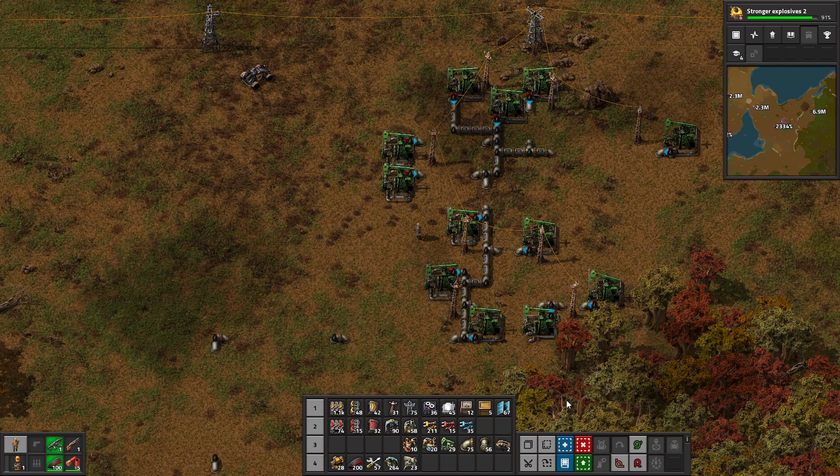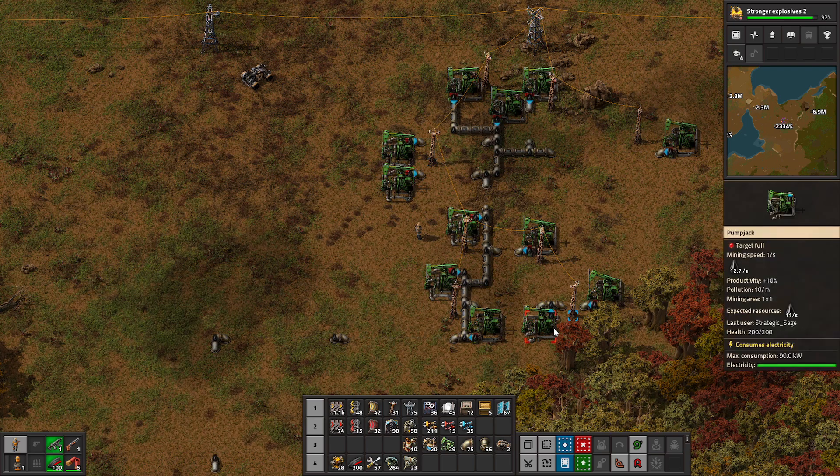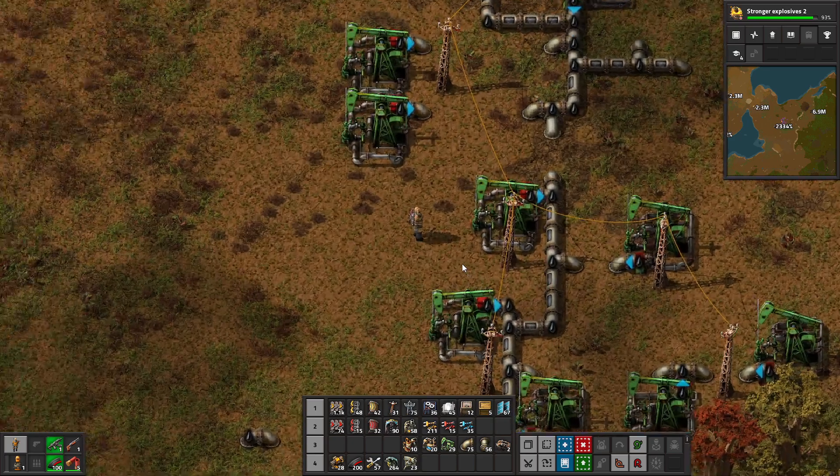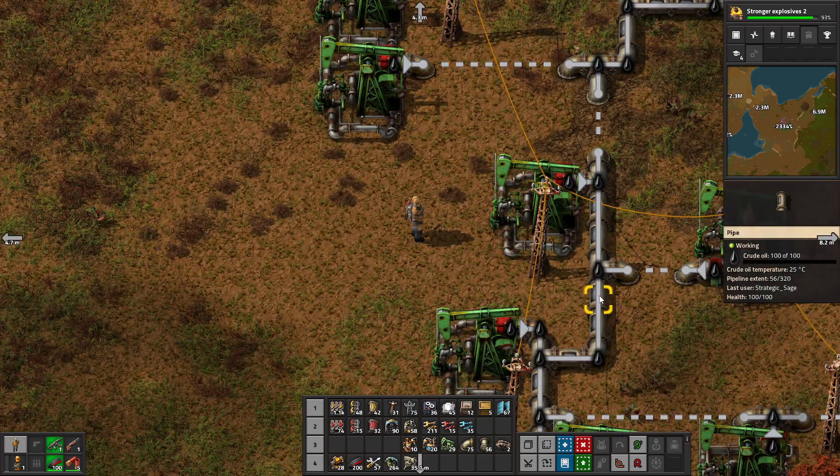Here's our first oil mining setup — we have pump jacks on all of the oil pools, we've got power connected to everything, and the pipes hooking everything up into one unified pipeline. We have the color-coded lines following the pipe and indicating what type of fluid is in it, and arrows at the sides of the screen showing how far the pipe goes in each direction — the pipeline extent is 56 out of 320.